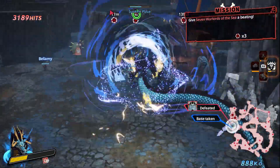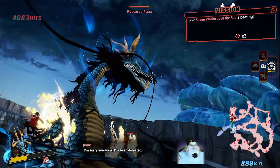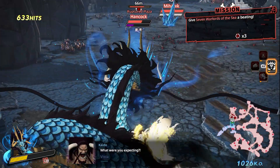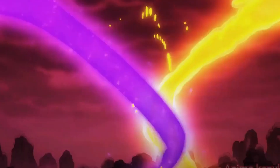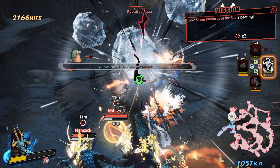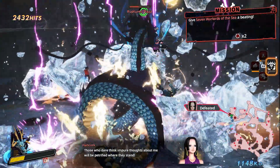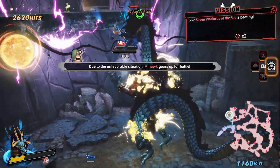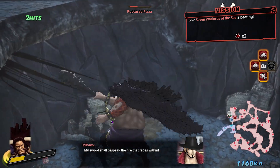Making hybrid Kaido a speed type would be interesting because I don't think there's another giant character in the game that is a speed type. The anime portrays the fight versus Luffy almost like a Dragon Ball fight, so he could even be a sky type. But I think making him a unique type would be cool, since it mostly influences movement, mobility, and your air combo game.